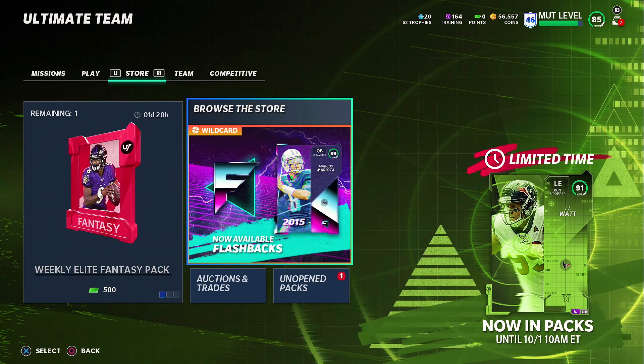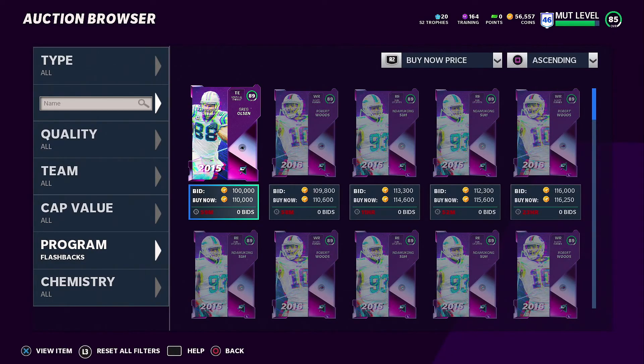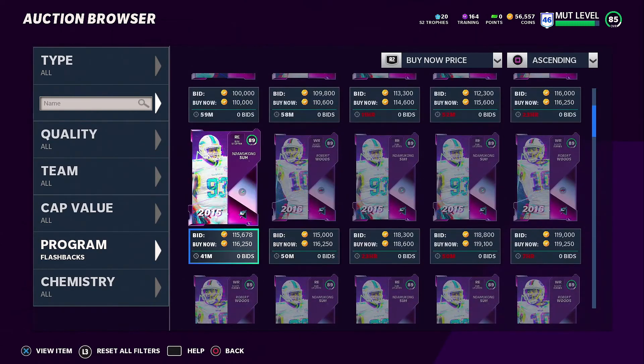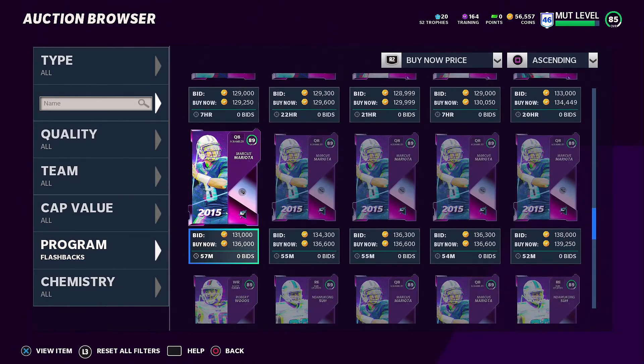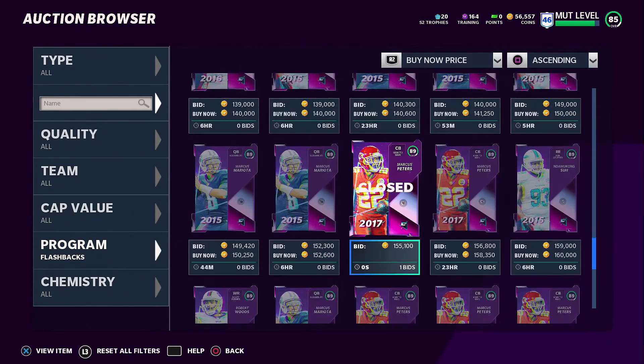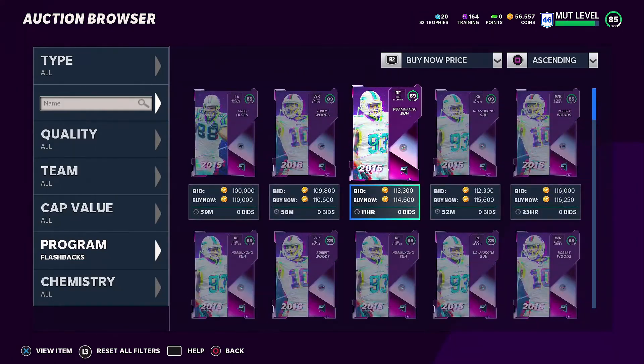What is going on everybody, it's your boy Davy and I'm back with some more Madden 21 No Money Spent. This is episode number eight - flashbacks are finally in the game, Wildcard Wednesday. With this promo they dropped five players out of these flashbacks and they're all 89 overalls: Greg Olsen, Robert Woods, Dominique Sue, Marcus Peters, and Mariota.